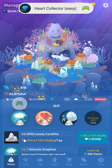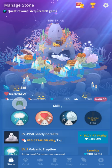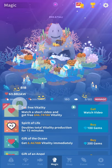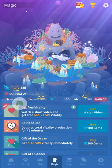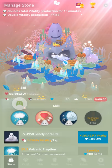We want Song of the Moon ready. We want both Song of the Moon and the recharge skill ready. And what we're gonna do is buy Spirit of Life, which doubles vitality production for 15 minutes. It costs 100 gems to do this.